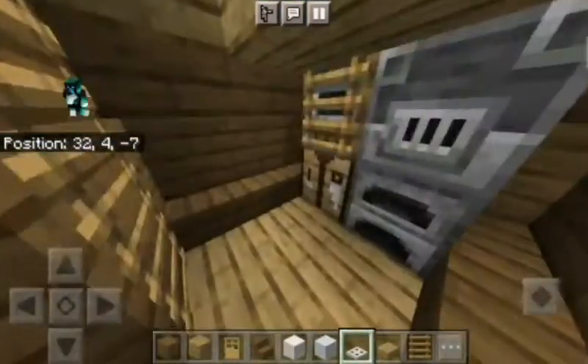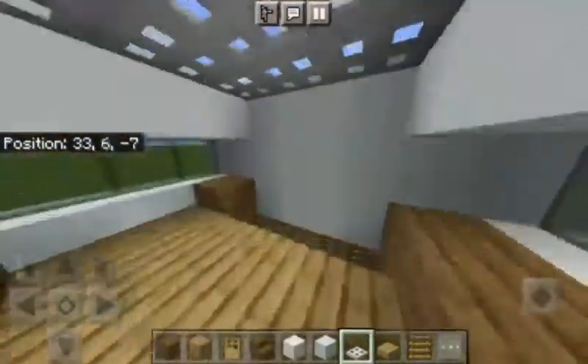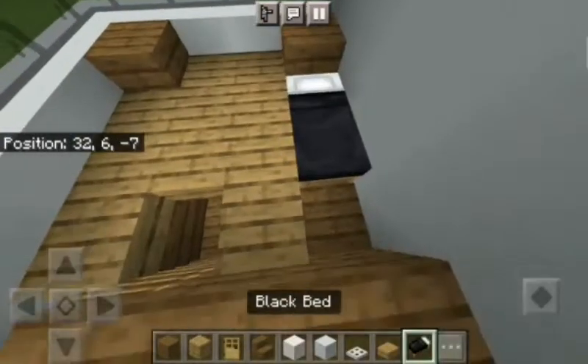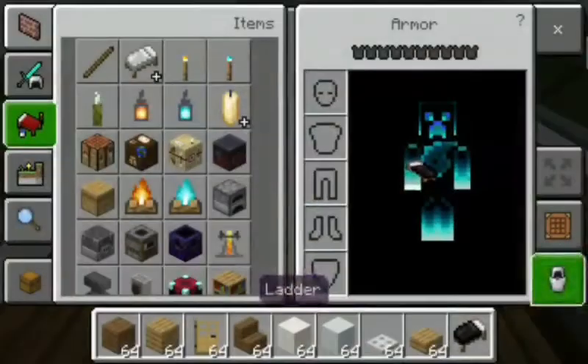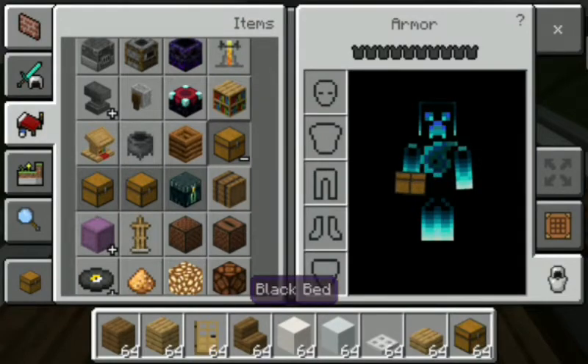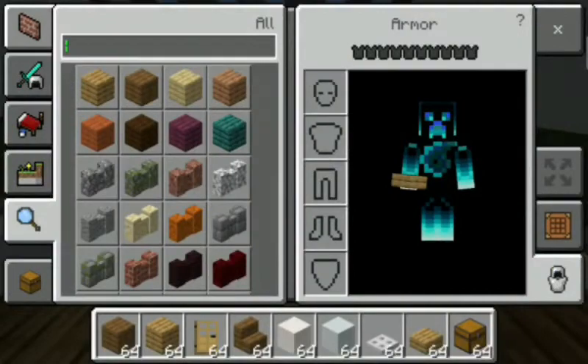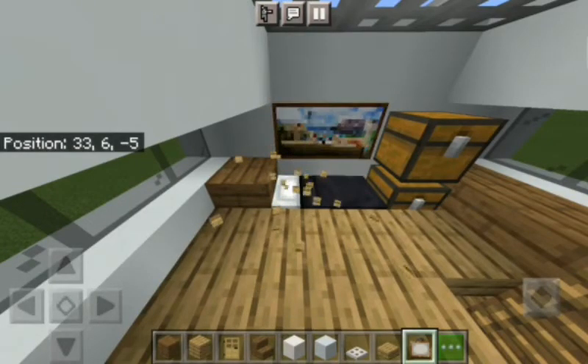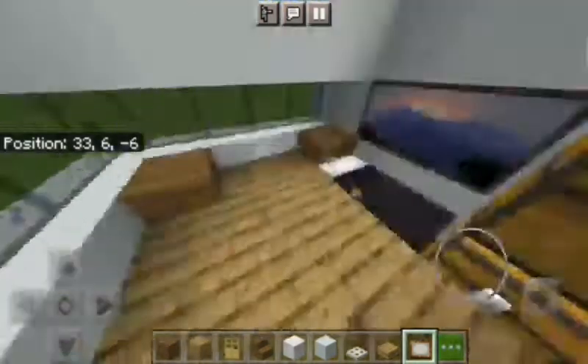Get inside your house, remove the ladder if you have one, and keep your very own bed — this is the main part. You can keep the bed right there, and if you want you can also keep a chest. Keep like two chests and add a painting right around here — yeah, this is perfect.